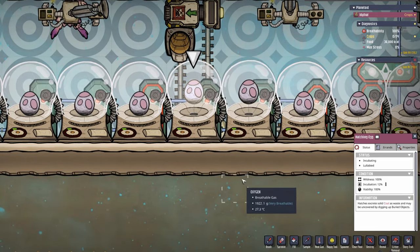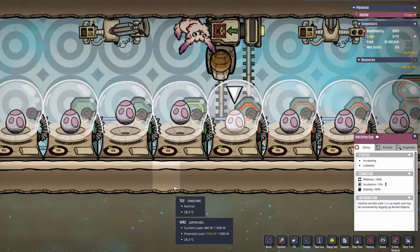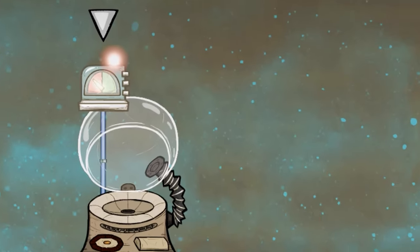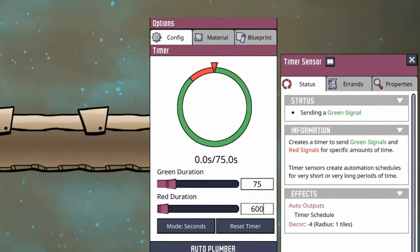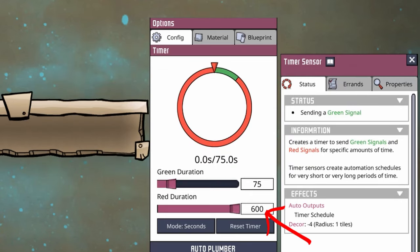In order not to miss a chance to lullaby an egg each and every cycle as it becomes able, the timing is critical. To accomplish this, we will use a timer sensor. Timer sensor values are measured in seconds. In Oxygen Not Included, there are 600 in-game seconds in each cycle — this is our first number and it will be our red signal time for the timer sensor. The second number is the reasonable amount of time for the lullaby to be completed, which is 75 seconds.